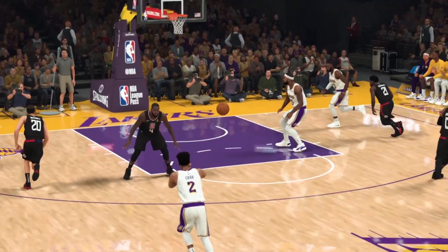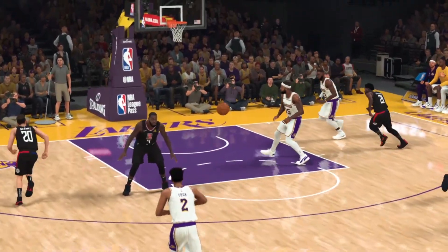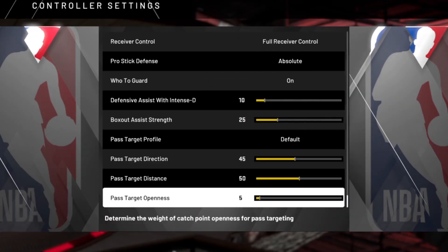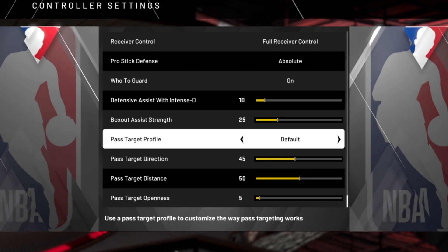At the same time, if we're good at being precise with the L-stick, we should be able to bypass the closer guy when we choose and successfully target teammates who are farther away. So where's the sweet spot? What settings are going to give us the right balance? That's what it's all about — and that's what I've got.